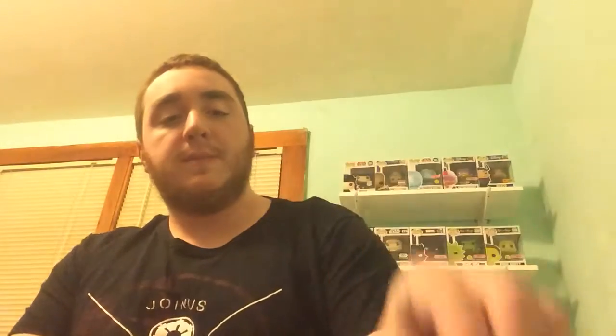The next item in here are the packs of cards. So you get two packs of Ultra Prism cards, a pack of Sun and Moon, a pack of XY Breakthrough, and a pack of XY Evolutions. We'll open these last.